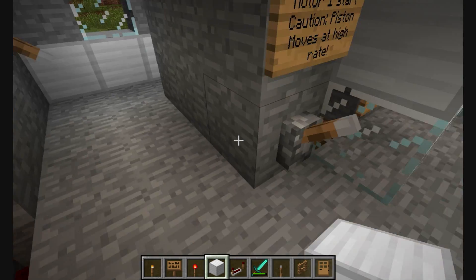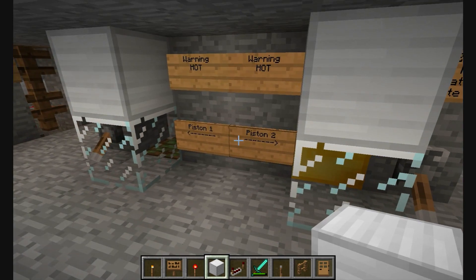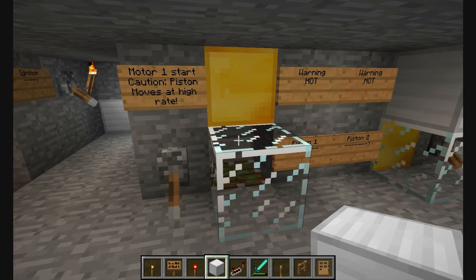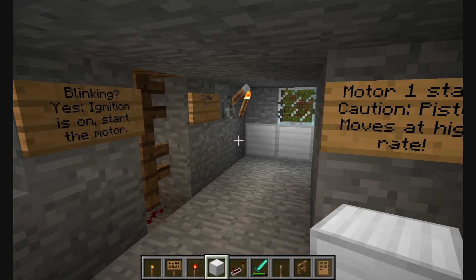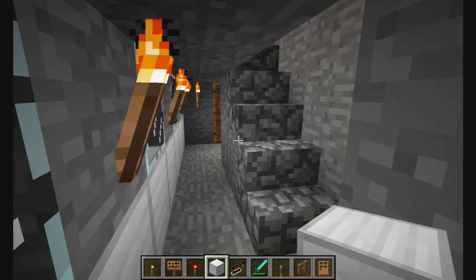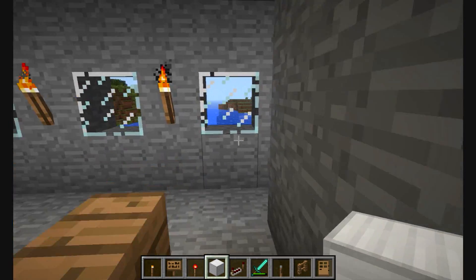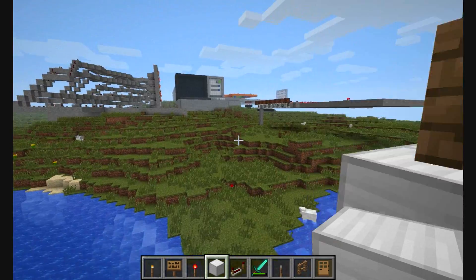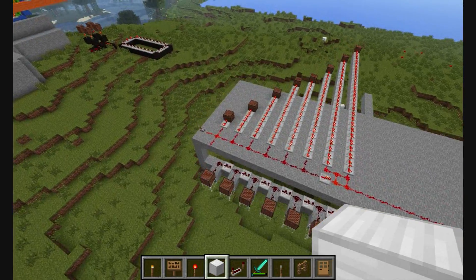I'm just gonna turn that off for now. This sometimes happens — no worry — it just sometimes happens. That's a glitch: the pistons move so fast that it's a sticky piston, so it should work, but for some reason it just sometimes gets stuck in the cylinder. Spray some WD-40 and I'll be set — unfortunately, you can't get WD-40 in Minecraft. That'd be pretty cool, though.